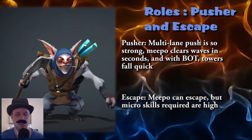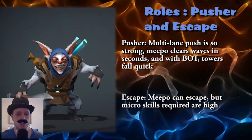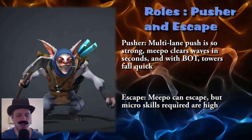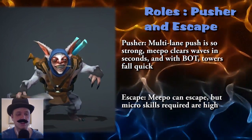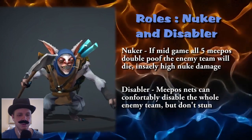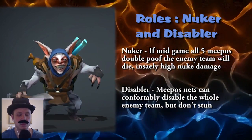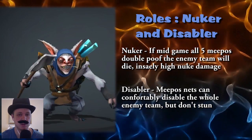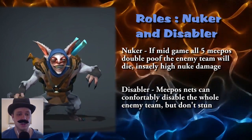As a pusher, the guy — particularly if you buy the right items — can push lanes, literally all three lanes at the same time, while also doing the jungle. Whenever pressure gets on any one of those sites, he can poof out and not be killed. But he takes insane levels of control to do that. Finally, he's a nuker and disabler. If you have all five Meepos, you actually have nearly 2,000 nuke damage — the highest in the game. And as a disabler, he can net you.